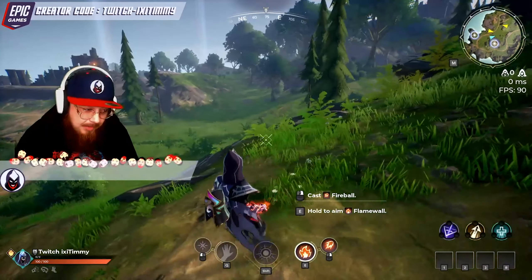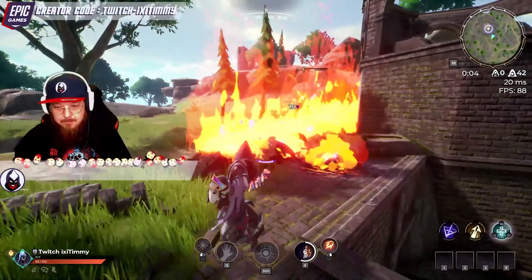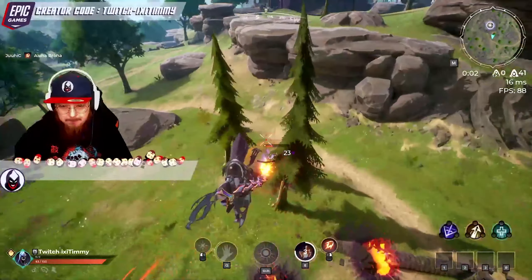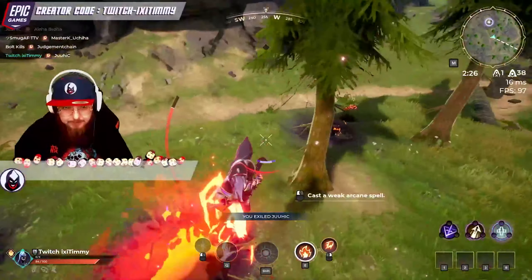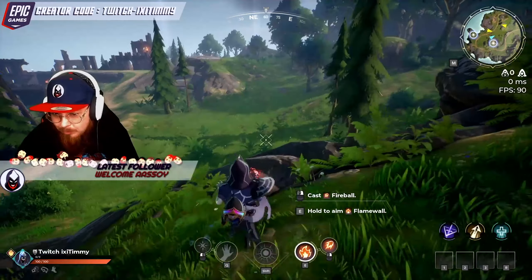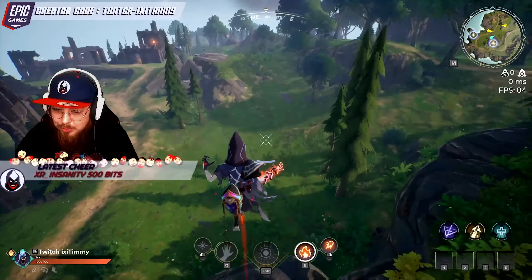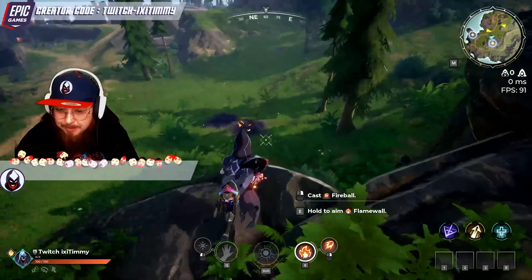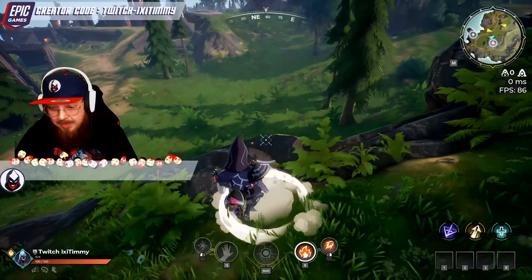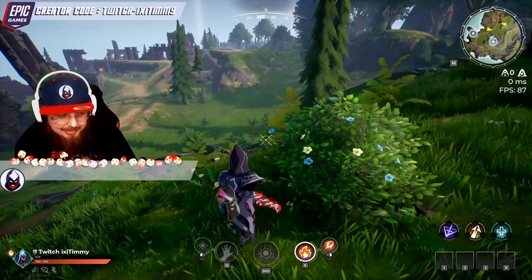Tip number two: you cannot talk about movement in Spellbreak without mentioning how important mana management is, because the vertical movement you see here is tied to your mana pool. If you notice when I levitate here, you will see my mana in the center start to deplete. Mana is your most valuable resource other than health and armor. It allows you to use your spells and do damage. Knowing how many spells you can fire off with different rarity amulets is very important to anticipate what you can do during battle and get that win.